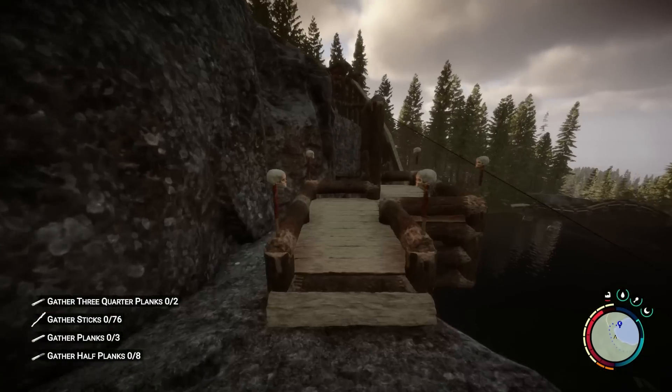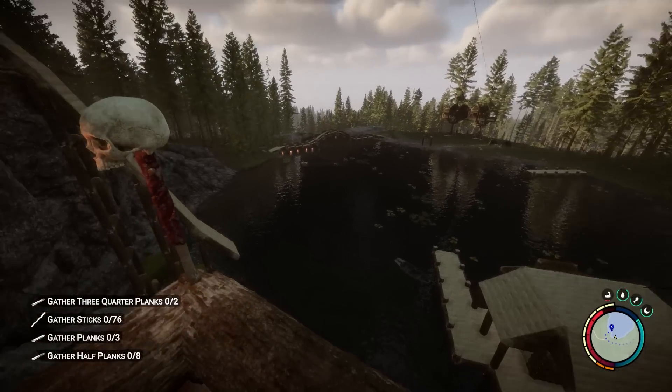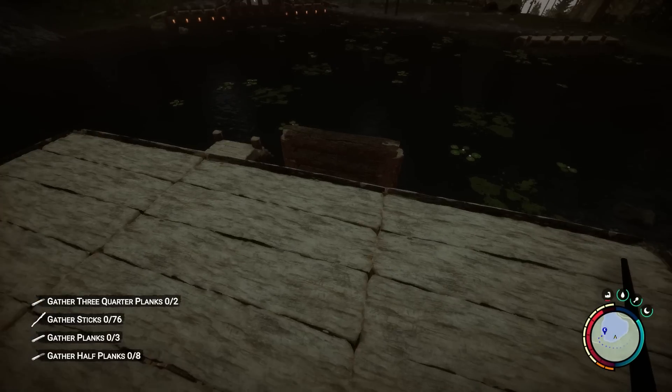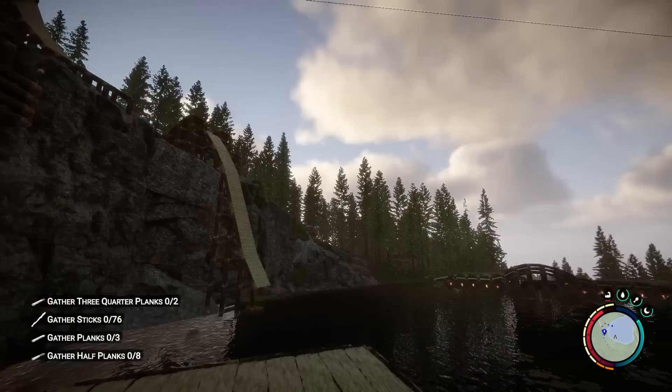Oh, I almost forgot about this one — no idea why I built it, I just thought it'd be cool to have a little lookout over the water. I did build a zipline to lead to the boathouse, however there's no actual way to get up here from the boathouse itself, so we'll see what I do. But now that it's about to be dark I can show you guys what this place looks like at night.